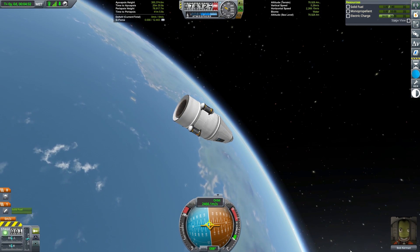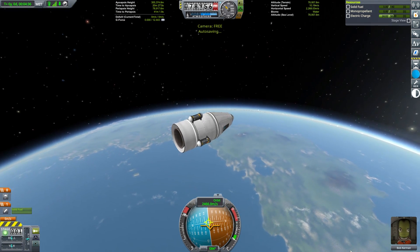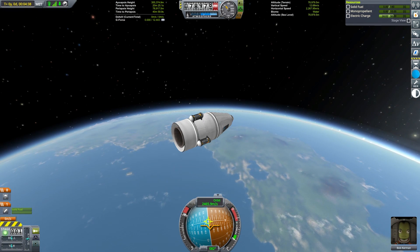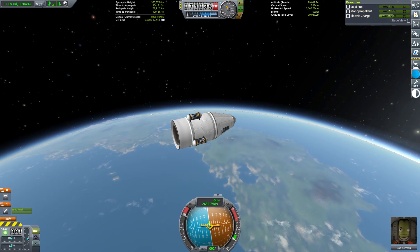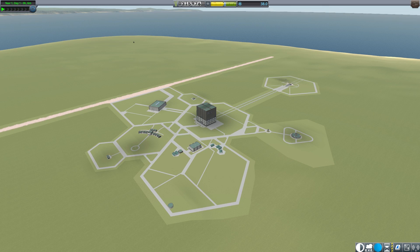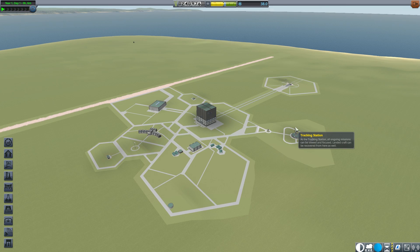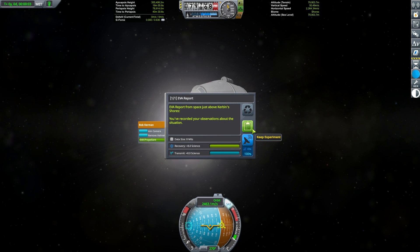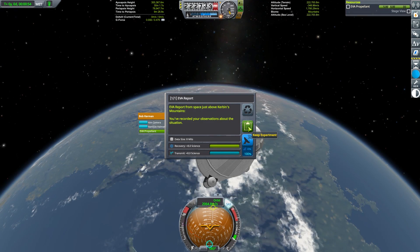A lot of the potential research points from low Kerbin orbit comes from EVA reports. However, EVA during flight is not unlocked at the beginning of a campaign — to get that unlocked we need an upgraded astronaut center. Fortunately, we've earned enough credits from milestones during the ascent to upgrade the astronaut center, and thanks to Kerbal ingenuity this somehow means we're now able to go on EVA on missions that have already launched.